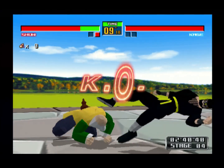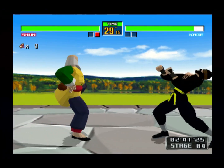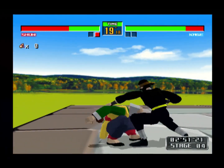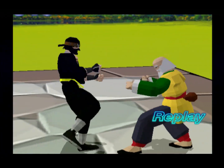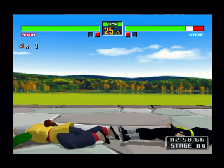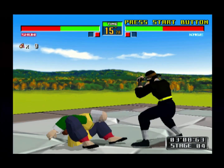I just played Virtua Fighter 4 Shun Di, so it's interesting to see what changed. In VF4, the back-back kick move makes him fall down backwards and lay on the ground, and he can do various things from the ground before getting up. In this game he doesn't go down right away — he stumbles around, and if I hit back and kick again he'll fall and do another kick. They complicated that move.